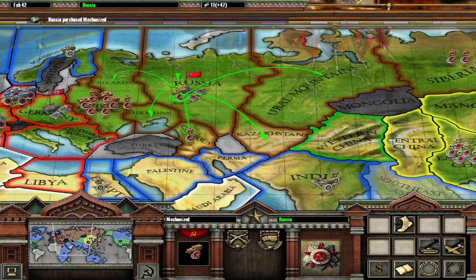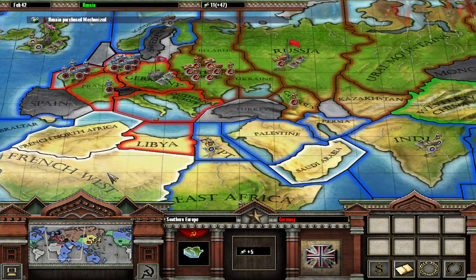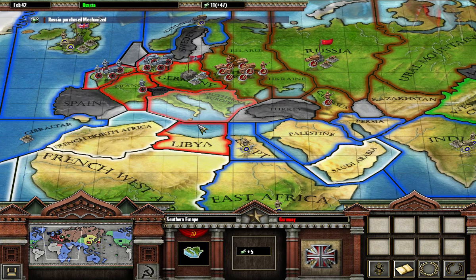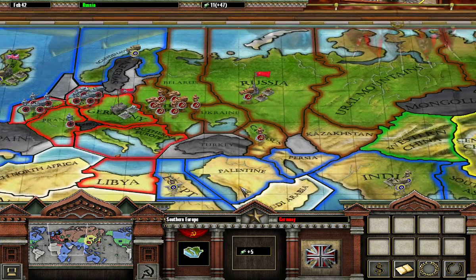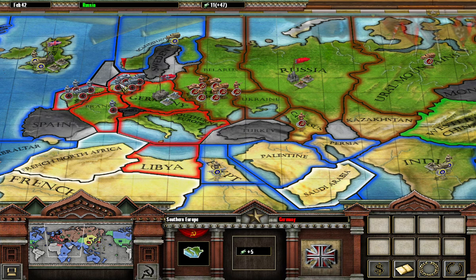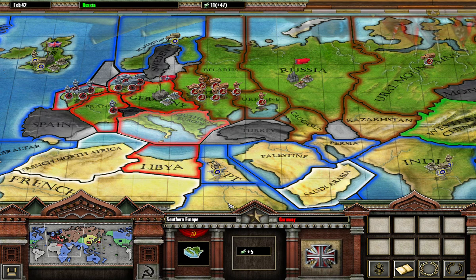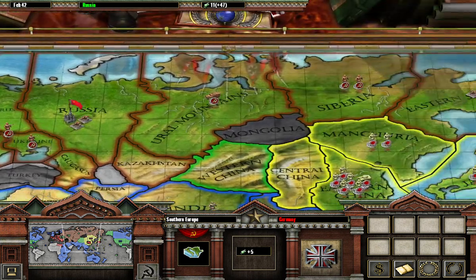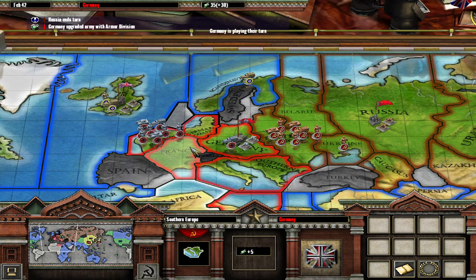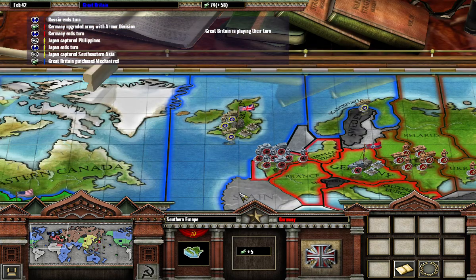It starts adding up when you start taking over. Germany right now only has five additional countries besides their capital, so they're getting very low income and won't be able to produce high-end units like armor. You take them out bit by bit — with each country I capture, they're losing income. If I take over Southern Europe, they lose five dollars per turn, which is huge, and then they have fewer units to move around and attack with.